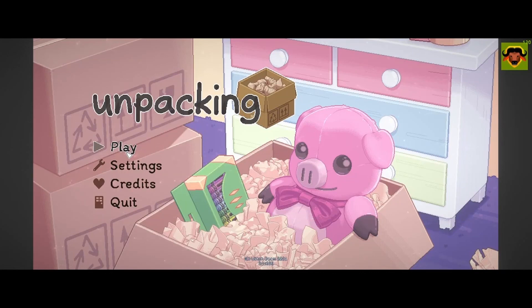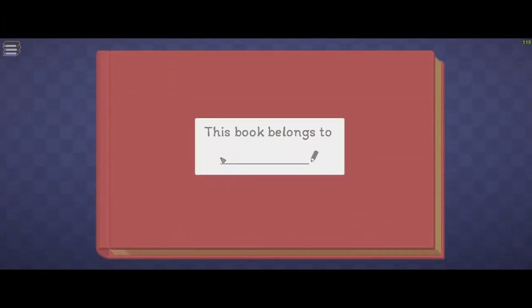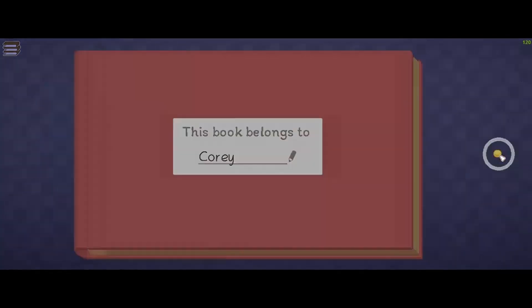Today we're going to check out Unpacking for the PC. It's currently a game that's on Game Pass, and I've heard a good bit about it on various podcasts. Pretty cool how I've already screwed up twice just trying to type my name — didn't realize I'd be doing a whole lot of typing, or else I'd have my keyboard in a different spot. But this is the kind of content you come to us for.